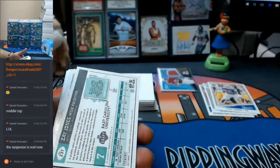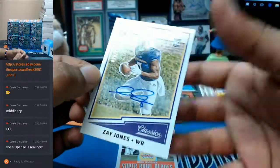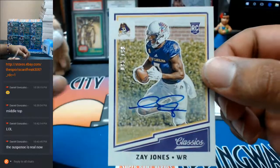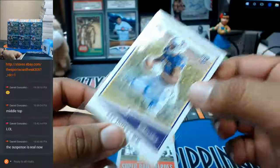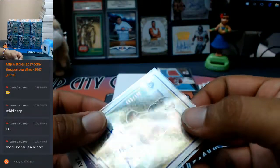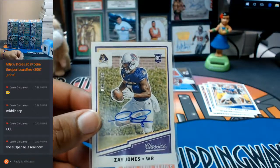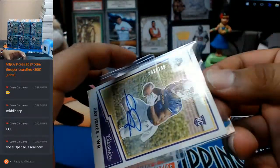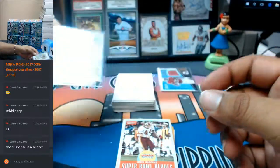This might just be the autograph right here. Oh damn — Zay Jones for the Bills, $1.99. That's a decent card, that's decent. It would have been nicer to have a lower number than $1.99, but the guy could play. With Sammy Watkins out, Zay Jones might be getting some touches as a rookie. Look out for that one — that's a Bills hit.